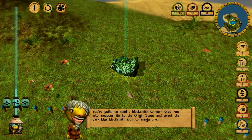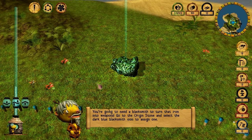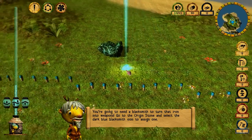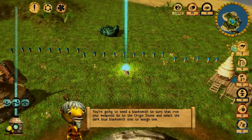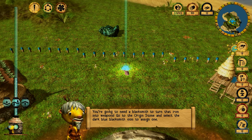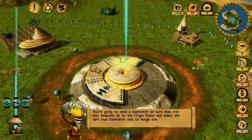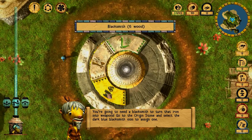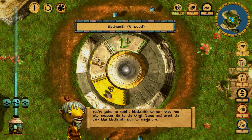You're going to need a blacksmith to turn that iron into weapons. Go to the origin stone and select the dark blue blacksmith icon to assign one. You had to make the land flat in order for your blacksmiths to be able to take iron from the iron mineral. The blacksmith requires six wood.